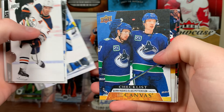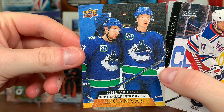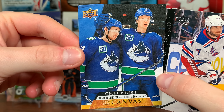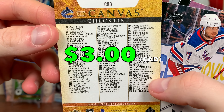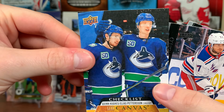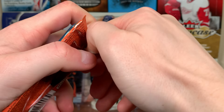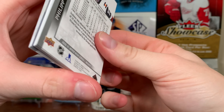In this pack we got Canvas — look at that, both of them on one card! Quinn Hughes and Elias — beautiful! That's a canvas checklist from one through 90, the base set. Both of them on one card — awesome! Pretty stoked about that, not gonna lie.